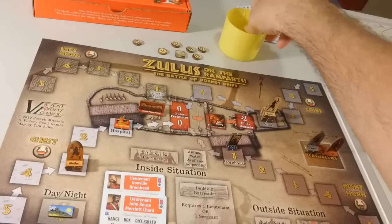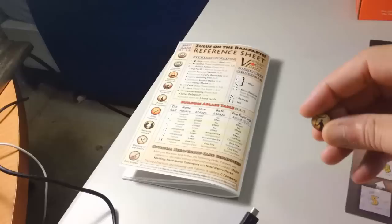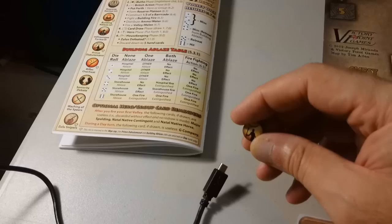Now we have the card draw phase — we draw a card and have another volley. We have maximum cards. Hero phase — we put Dalton back here. Housekeeping — no effect. So we go to the next turn and we have again Prince Dabulamansi. This time it says they are returned to the cup on day turns only, so he's not going to be returned this time. We roll a die — we can pick three, but there is a total of two, so that's all they can recover. The Prince does not return to the cup because we are in a night turn.